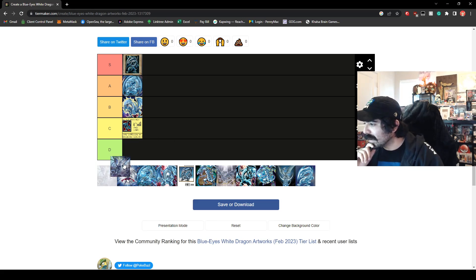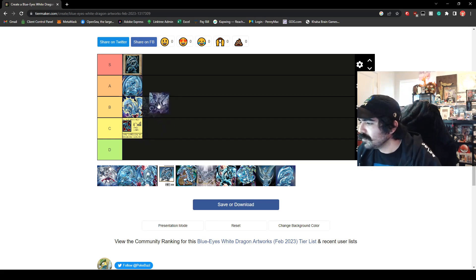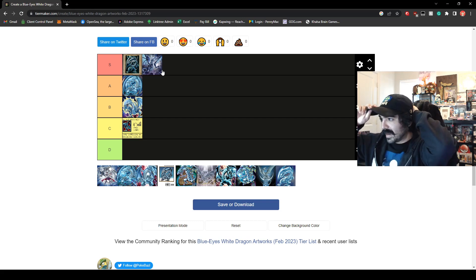Next we do have one of the remakes here. I believe this was a jump version if I'm not mistaken. With all the cosmic looking stuff in the background, it looks really amazing. We're going to place that in S tier. They just put a lot of work into that card — you can tell it looks great. There's so much detail into it and I can't help but put it in S tier.